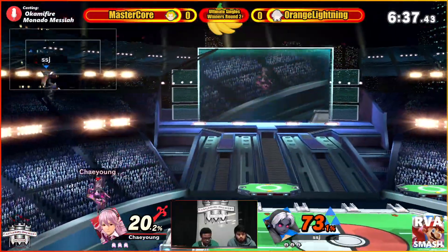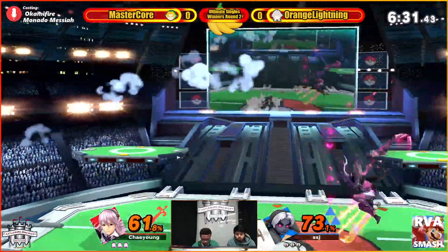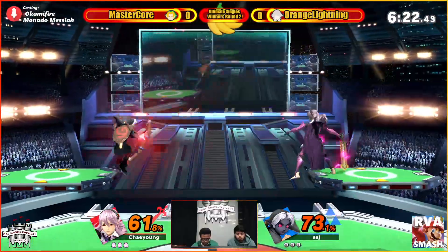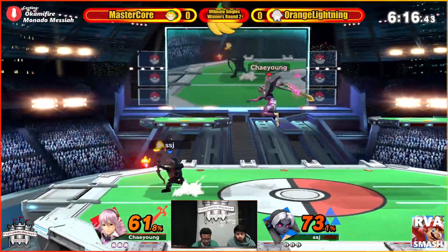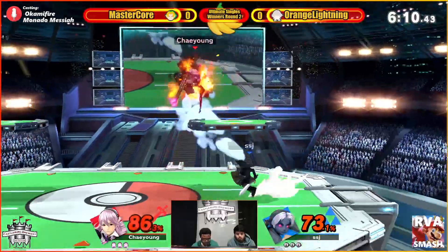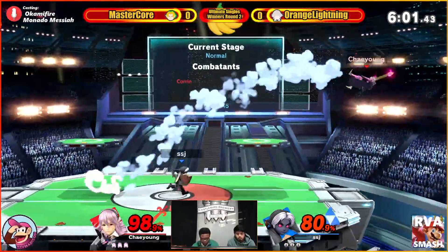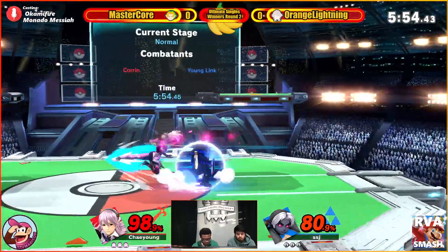Nice fair conversion, going for the back air. MasterCore blocking that fire arrow with a water blast. Just staying on the platform, not wanting to play MasterCore's game, avoiding every projectile — just sitting there waiting. Rolling in, dodging. Just missing the side B pin, sitting at 80% — 98% now. MasterCore getting a little more percent off of orange lightning at the moment. He needs one good pin.